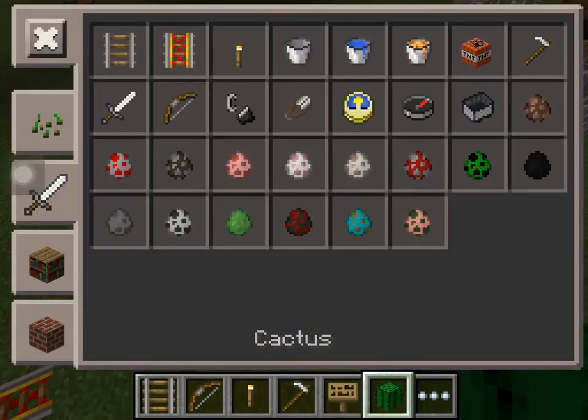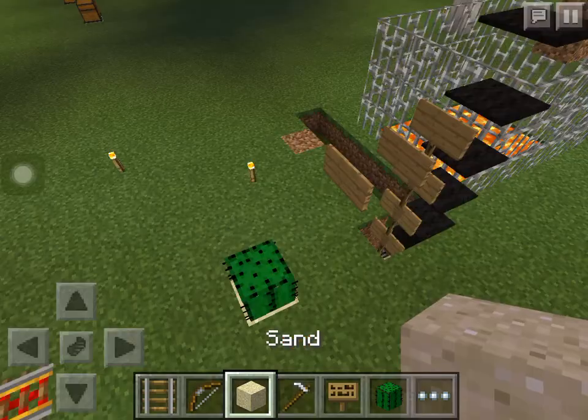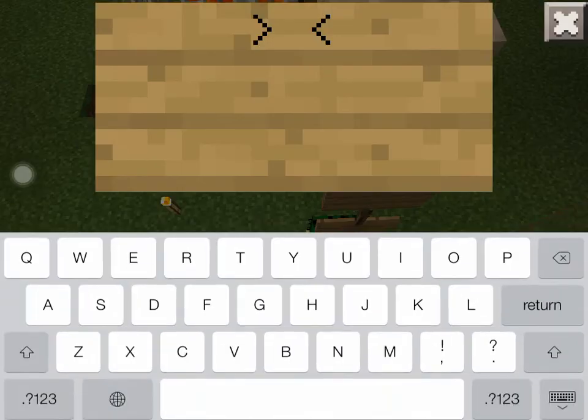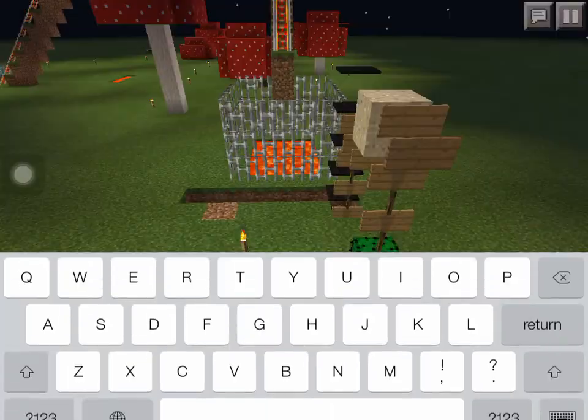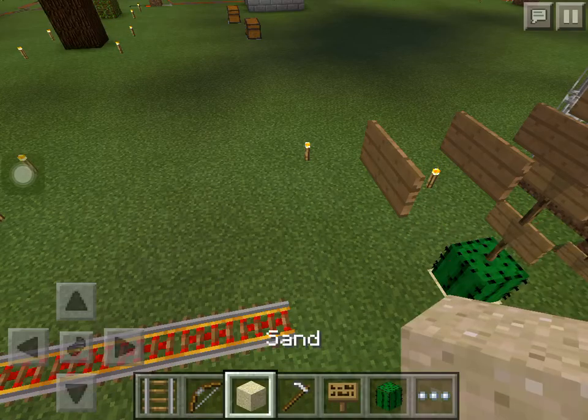Add sand — any sand, but I recommend white sand. Get a sign and put signs on top of signs again. Then make it go over here so it will push the cow.